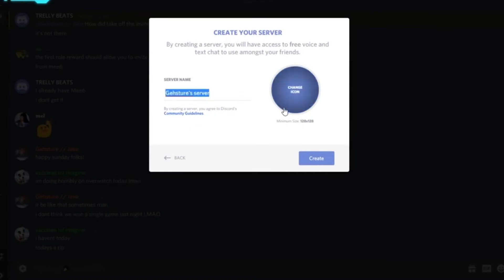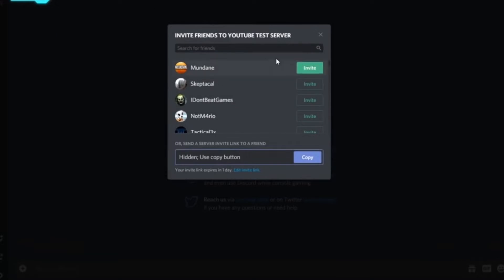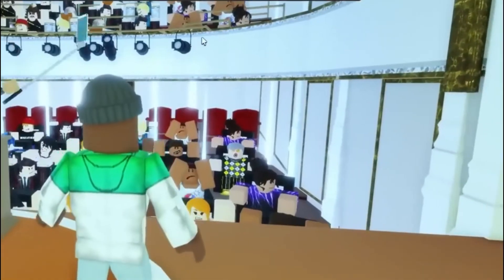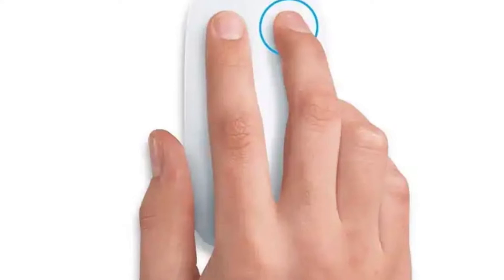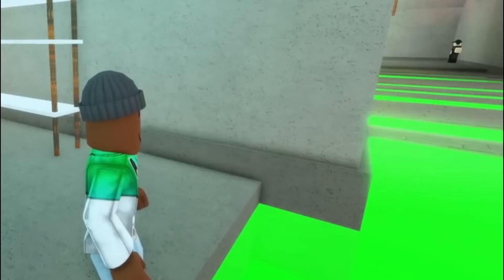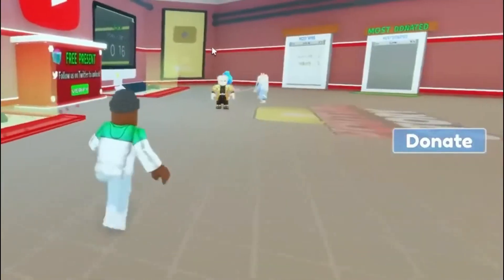Step 5: Next, the menu for creating your own Discord server will open. Here you can choose your server's name. Once you've entered the name, click on Create. Step 6: Your new Discord server is now ready to use. You can now invite your Discord friends directly. Step 7: If you'd like to make changes to your Discord server, right-click on the profile icon on the server in the top left-hand corner. Here you'll find options like invite people or mute server. In addition, you can also find the server settings there, as well as notification and privacy settings.